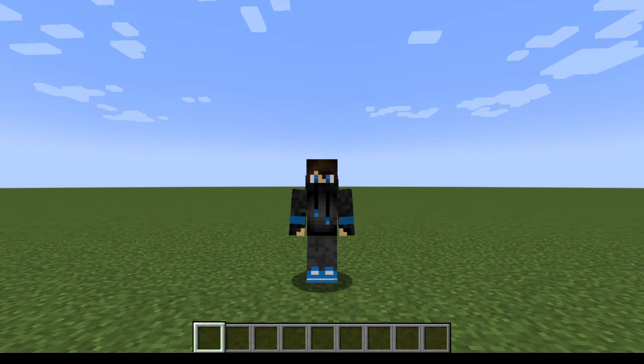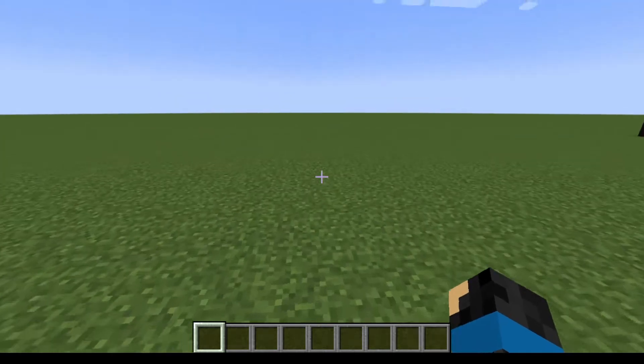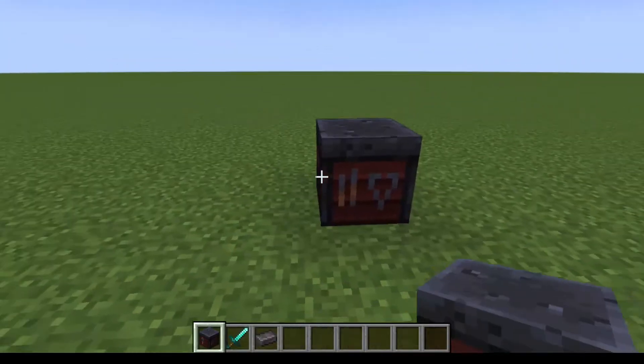The update has only one extra feature, and that's why they did not take it as 1.19. So let's begin with today's video. We have smithing tables — they are normally used to convert diamond tools to netherite.